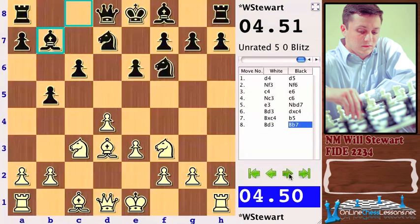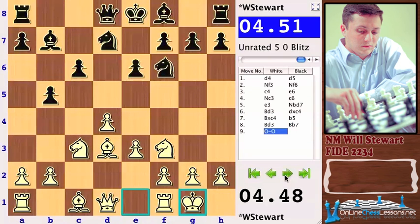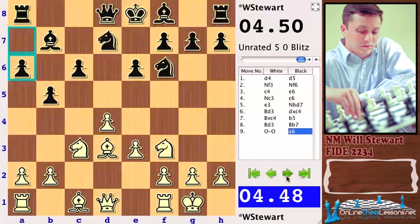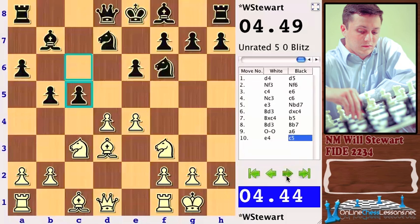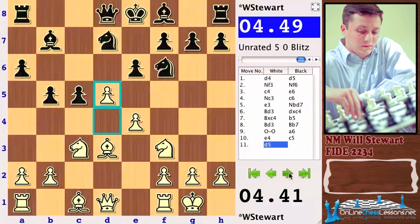With Bishop b7 and a6, I believe this is called the Wade variation. Now c5 — this is a very cool defense in the Semi-Slav. Black is going to be trying to create a very dynamically imbalanced position. By playing c5 immediately, he's obviously opening up the bishop and trying to put some immediate pressure on White's center before White can consolidate and try to gain a space advantage. With d5, this is where it starts getting a little dicey.